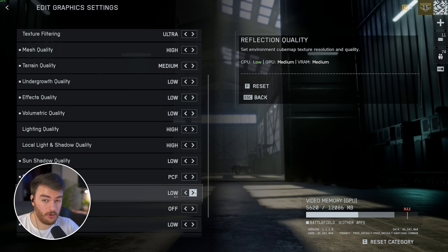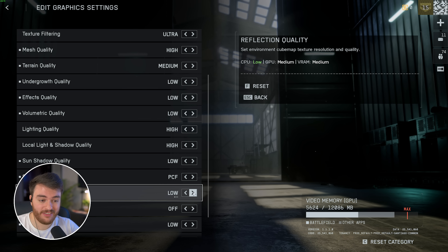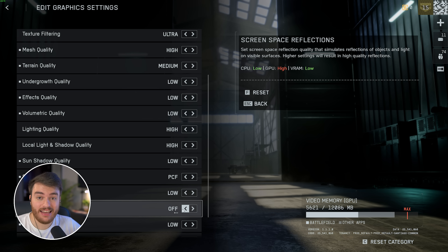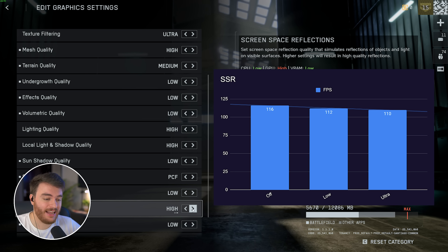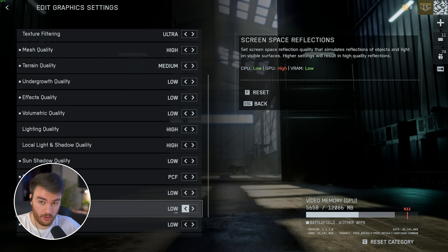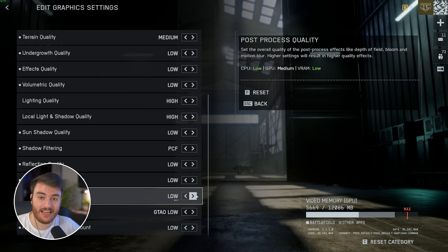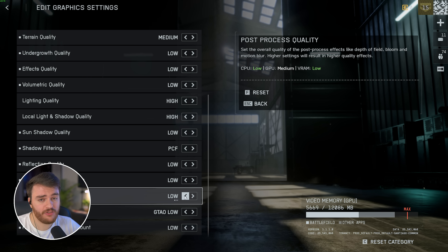Reflection quality — there aren't too many reflections in a dusty battlefield area. Between Low and High I didn't see much of a performance difference. Visuals-wise there's a very small difference, so Low is more than fine. Screen space reflections, while you might not think it heavy-hitting, is actually one of the biggest FPS hitters. Between Off and Low I moved from 116 to 112 FPS, and down to 110 at High. I definitely recommend leaving SSR turned off unless you like how the general look of the world improves. Post-processing quality deals with depth of field, bloom, motion blur, etc. — I'd recommend leaving this on Low, though there's not really a performance difference.